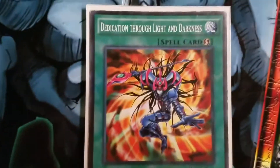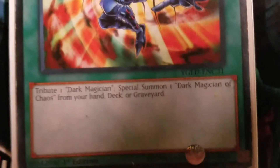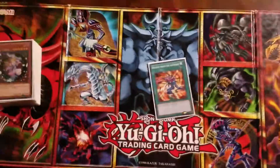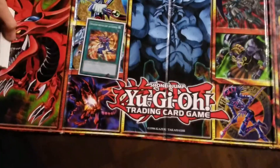One Dedication to Light and Darkness. It special summons Dark Magician of Chaos by tributing one Dark Magician from your field to the grave, and then you can get Dark Magician of Chaos from your hand or from the deck as a special summon.